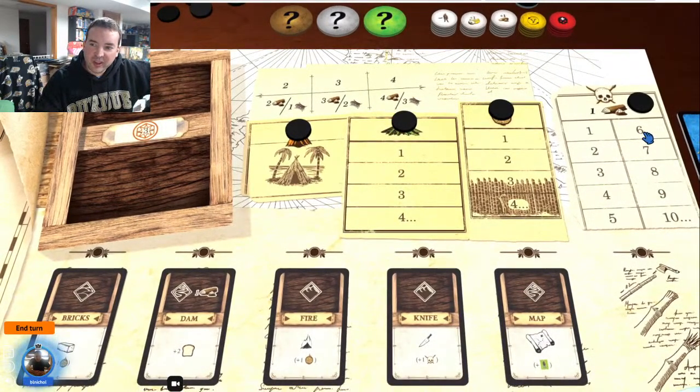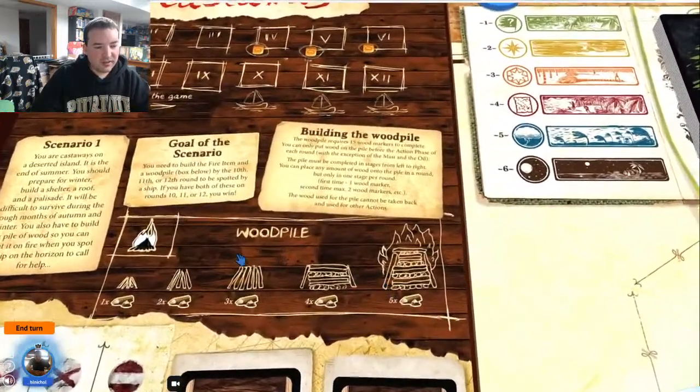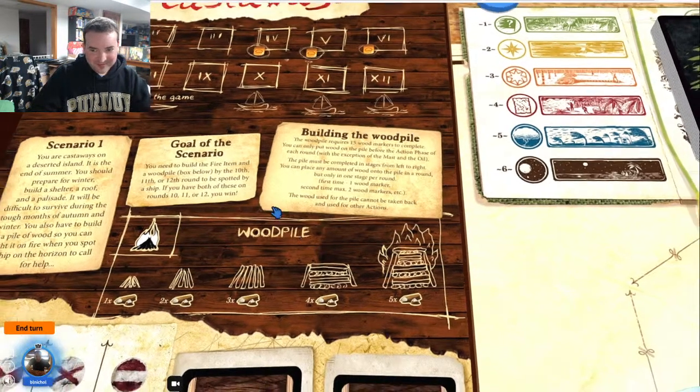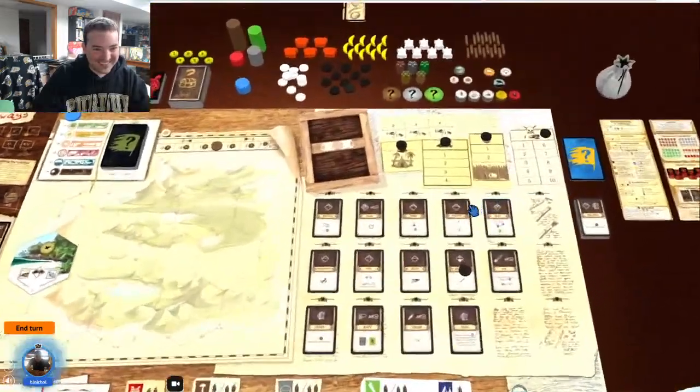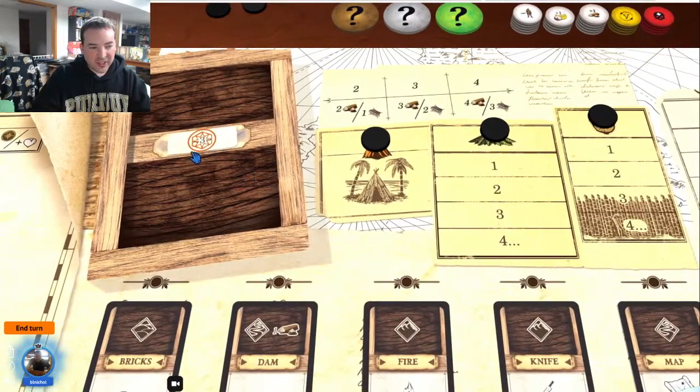Resources are shared among your team. Determination tokens are your personal resource — almost like mana to power your abilities, and they're pretty vital to winning the game. A question: can you split and build on two levels of the wood pile in the same round? No — in order to build the wood pile you have to finish one level completely before starting the next. You can't build some here and some there because you're building a pile like a pyramid.